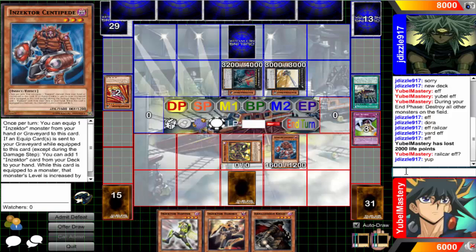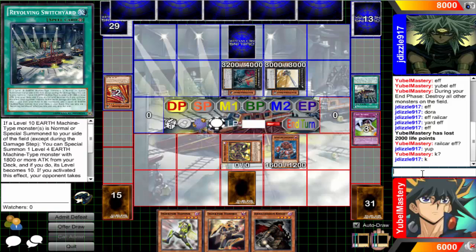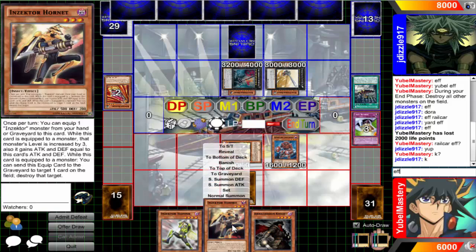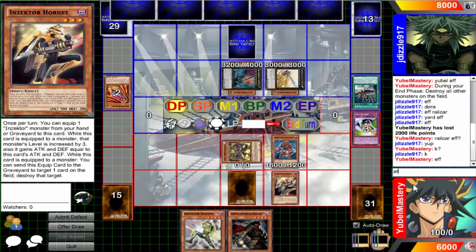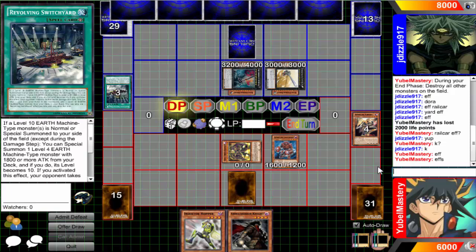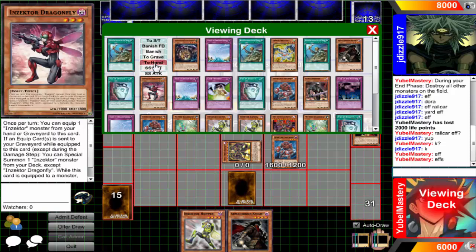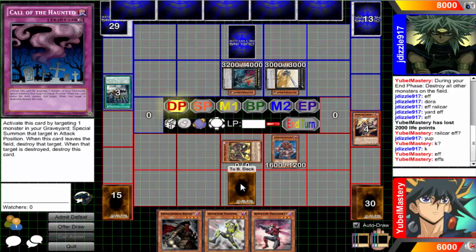I'm gonna normal summon Centipede, I'm gonna go for the push. That only protects monsters - destroy that filled spell because that filled spell is so good! That filled spell has just been the bane of my existence this entire duel - the synergies with it were real for real.